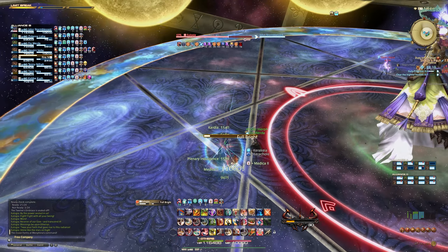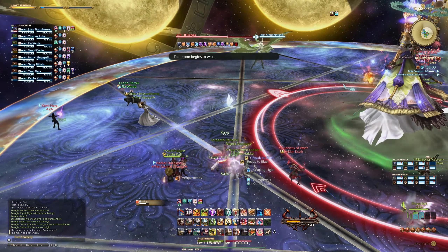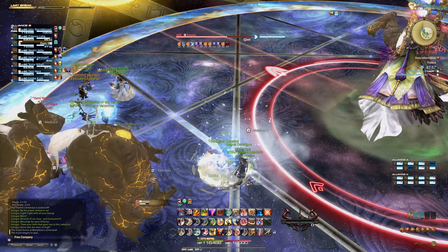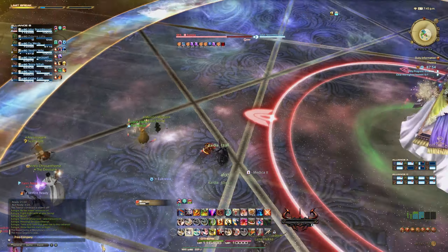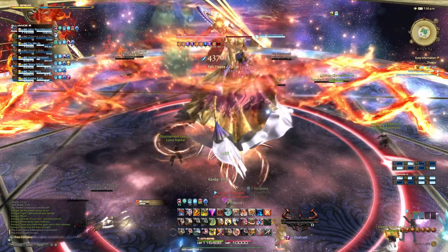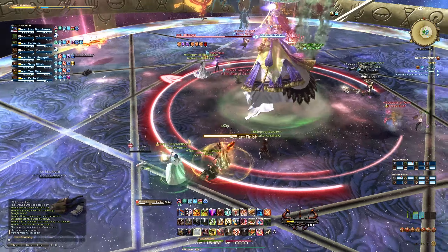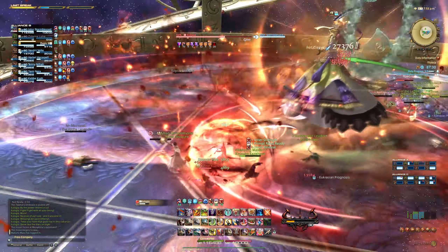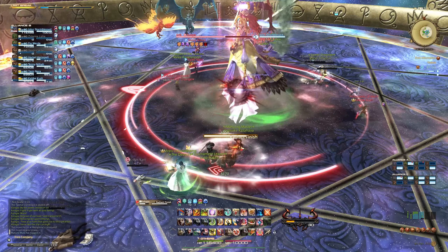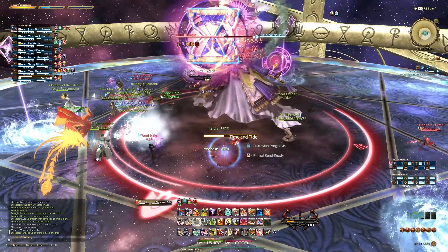Then it's time for the last boss called Eulogia. She opens up the fight with Dawn of Time, which is a raid-wide AoE. Then she's going to cast First Form, Second Form and Third Form — each of these is going to create a set of arrows going from one point to another, indicating the direction she's going to travel. When she reaches the ends of each path, she's going to project AoEs — either a right cleave, a left cleave, or a donut AoE. To figure out which one it is, look at the shapes around her: if the shape is on the right-hand side from where she's facing, then the AoE is going to be on the right side of wherever she's traveling. She'll do that twice, and then there's going to be a set of tank busters.